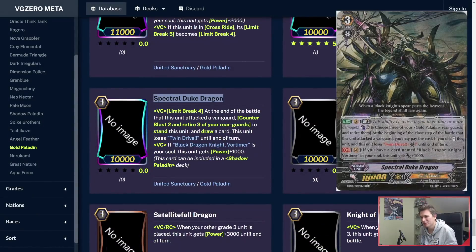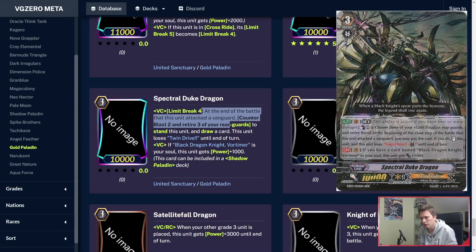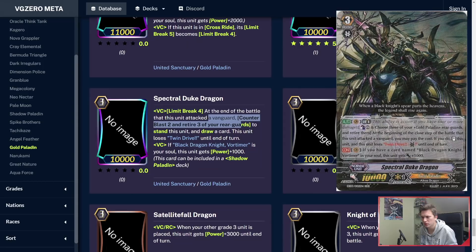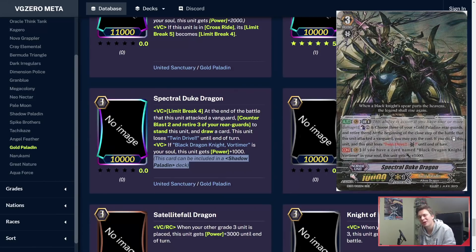Spectral Duke Dragon — slightly different. Limit Break 4: at the end of the battle this unit attacked the Vanguard, Counterblast 2 and retire 3 of your rearguards — stand this unit and draw a card. This unit loses Twin Drive. He gets plus 1k if you have Vortimer in soul, of course. Power-wise, you're gonna need like a Tron or something boosting him to hit on that second attack, and it's pretty tricky because you have to retire 3. You need to retire like front, back, back to not retire one of your other Interceptors. This card can be included in a Shadow Paladin deck, of course.